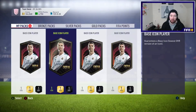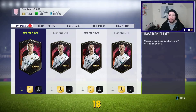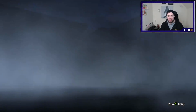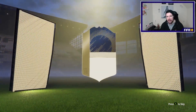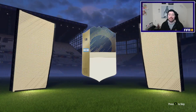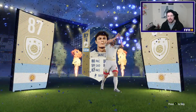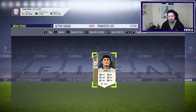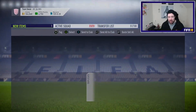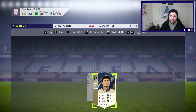If I do get a duplicate base icon player, I will dump them into an icon SBC and retrieve a 100k pack for doing so. Here we go with icon number one - let's be someone big, Pele, Maradona, Maldini. It's Argentinian, left back - Zanetti. I think I already have Zanetti - 87 Zanetti. I do have him untradeable, so I'm going to go and send him into an icon SBC.